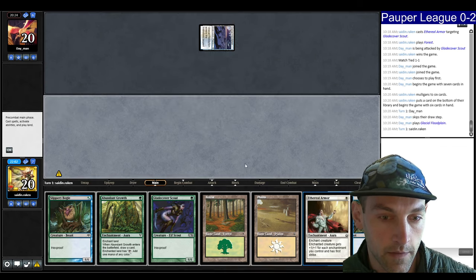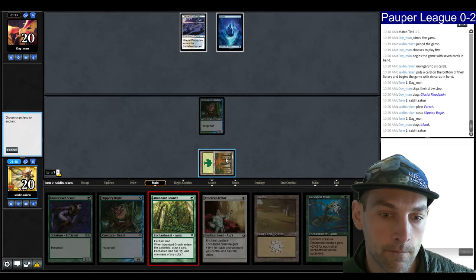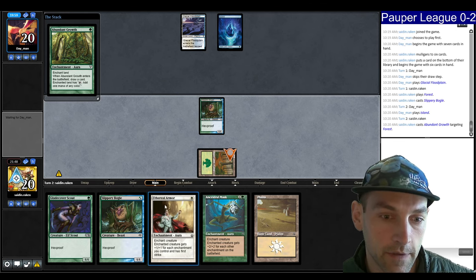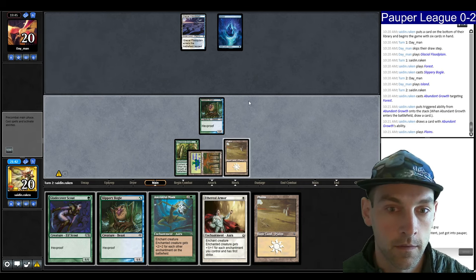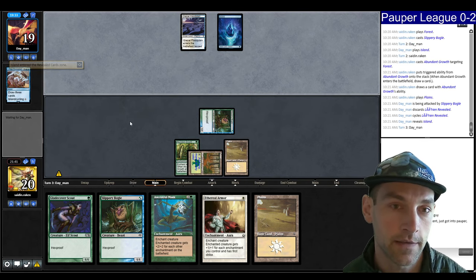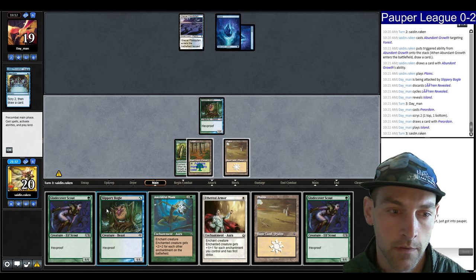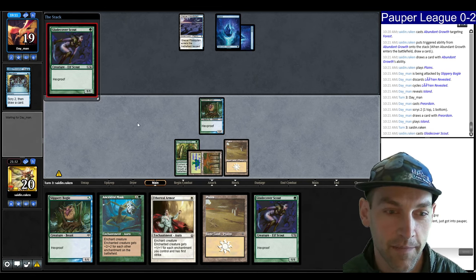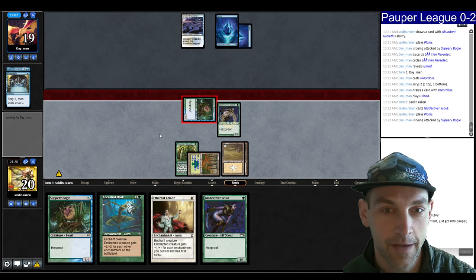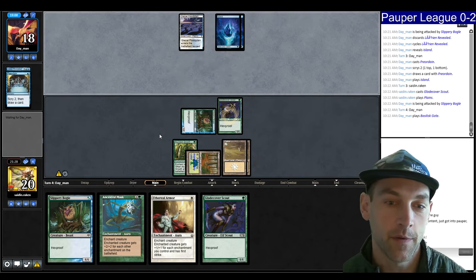I will try for this Abundant Growth — I'm expecting a Counterspell. The worst would be Spell Pierce, but they wouldn't likely have two. Let's attack for one. A cycle of Lorien Revealed grabbing an Island, so they have like no Gates at all. Preordain, plays an Island, holding up Counterspell. I guess I'm going to play another creature, just start clocking them. And attack. Looks like I really should have put the Abundant Growth on the Plains — somehow I've drawn two Plains when I couldn't draw any earlier.